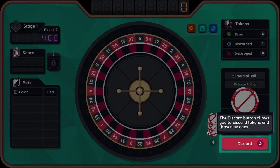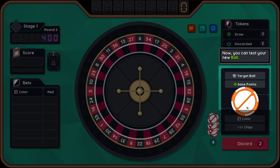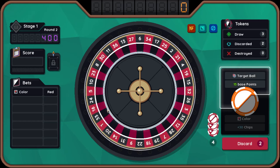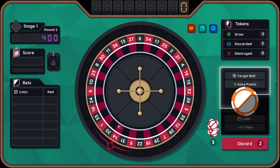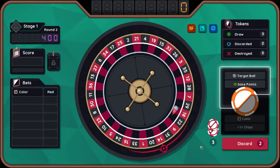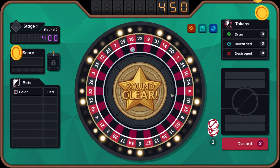The discard button allows you to discard tokens and draw new ones. There's the target ball — you can choose about a quarter of the wheel to land on. Nailed it.